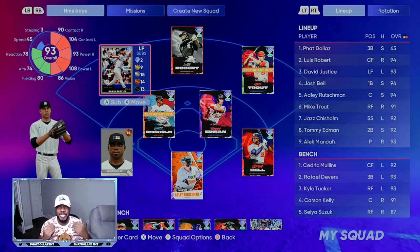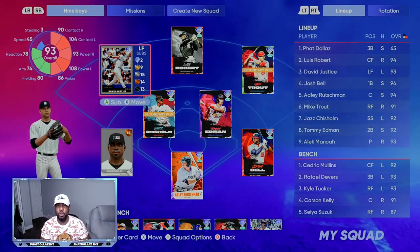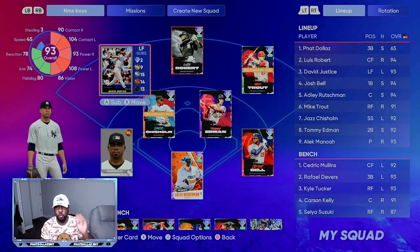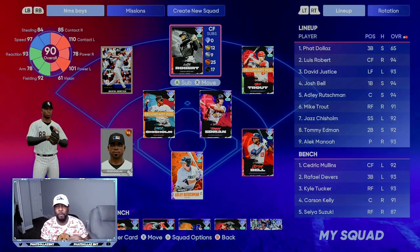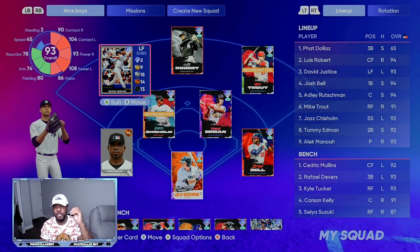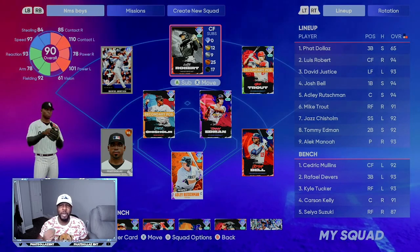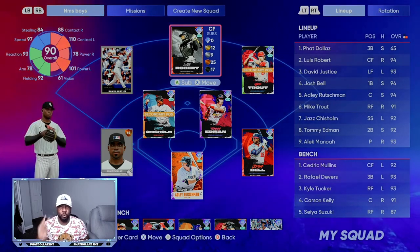The number one thing you want to do is make sure that you keep all nine sellable cards that you are decent with. Sell off all the sellable cards you don't need. For example, I sold this 93 overall David Justice when he was about 50,000 stubs, then bought him back when he was about 26k. Meanwhile, this free 90 overall Luis Robert Parallel 4 has a plus four overall, making him currently better than the 93 overall David Justice. No money spent — you want to be smart with your stubs and investments.